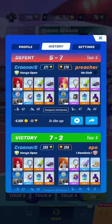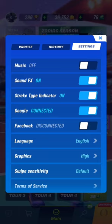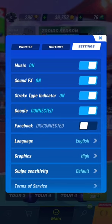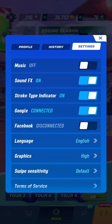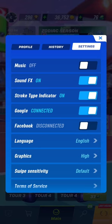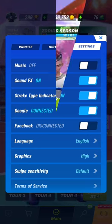You also have settings, and from here you can either turn on the music — you can hear some sound — and the sound is now off. There are several other things that you can turn off, like the sound effects, which is the sound you hear whenever someone hits the ball or whenever the player tries to run, and so on.